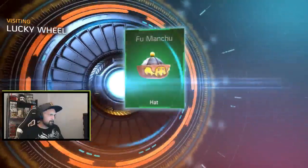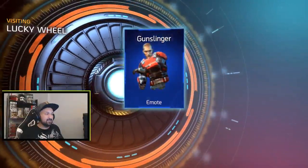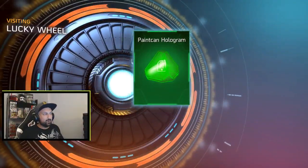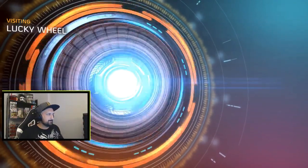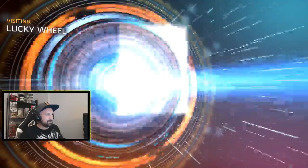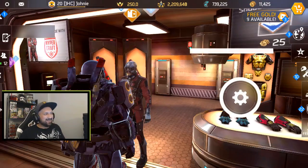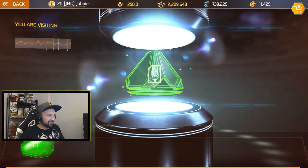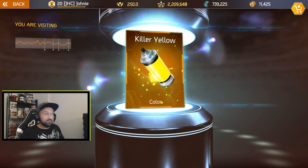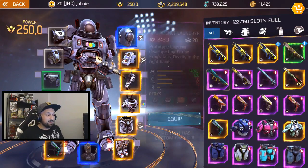Fu Manchu - I don't think I have it, I had it in the past and got rid of it, it's pretty ugly. Gunslinger emote - I don't have this one, it's nice by the way. Another holo paint - oh my god. Not a lot of guys want the Prowler. Another legendary, okay, I'm lucky on the paint.